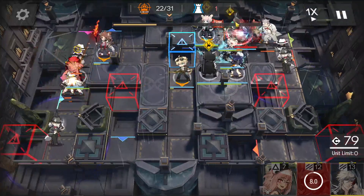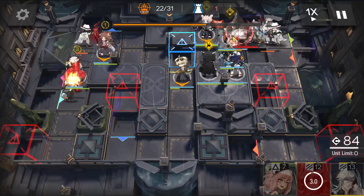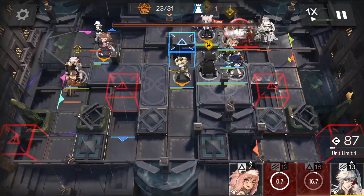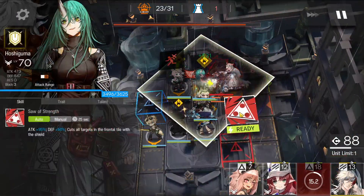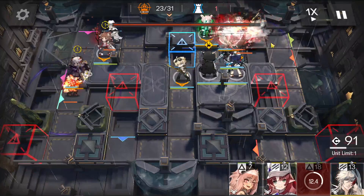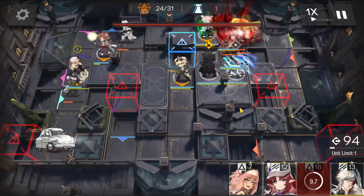Watch out for the wolf when it's in the second stage. Now activate Hoshi's skill as well as Meg's skill. Then Chen's immediately.